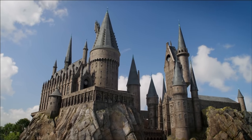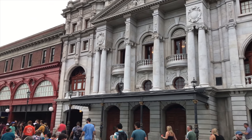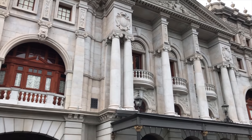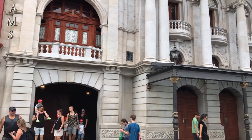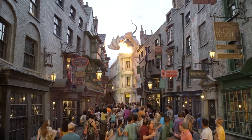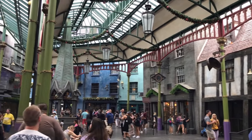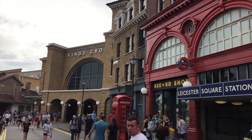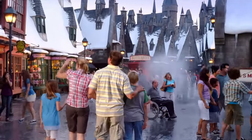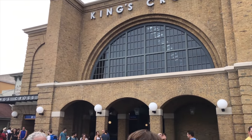Due to the popularity of the Wizarding World of Harry Potter over in Islands of Adventure, this next area was added to Universal Studios Florida in 2014, making it the newest section in the park. As you walk along a regular London street, you can find the hidden entrance that will take you to Diagon Alley, featuring an amazing selection of shops, restaurants and attractions. Before you enter Diagon Alley, you can catch the Hogwarts Express, that will take you directly to Hogsmeade over in Universal Orlando's other park, Islands of Adventure.